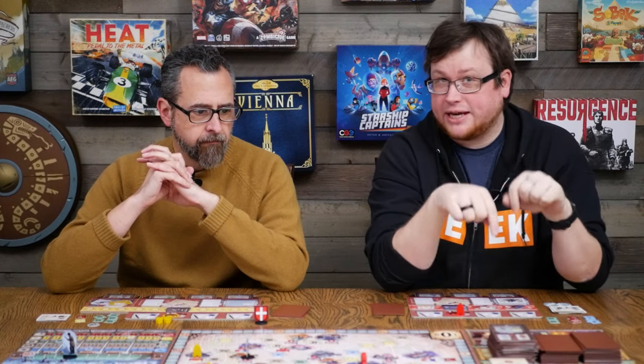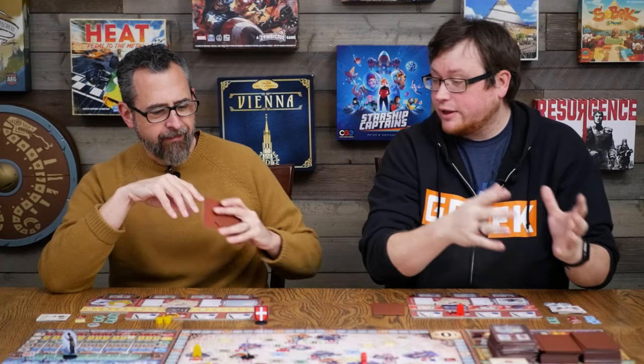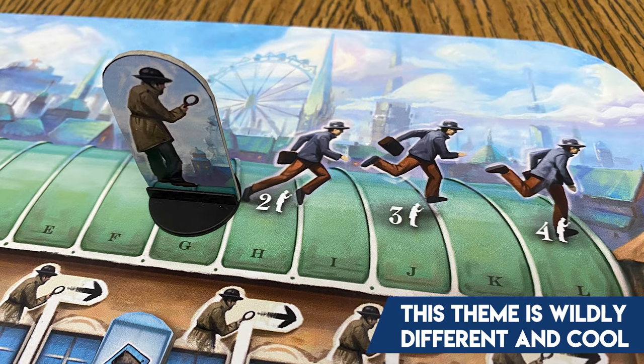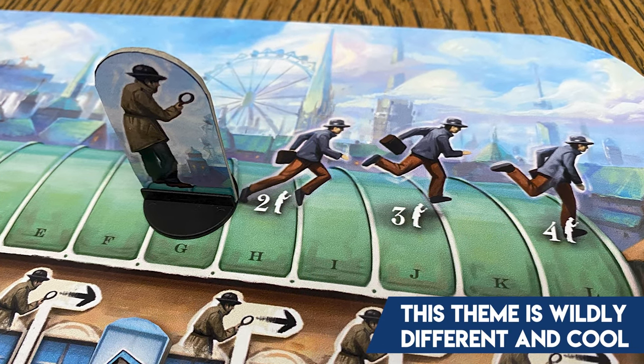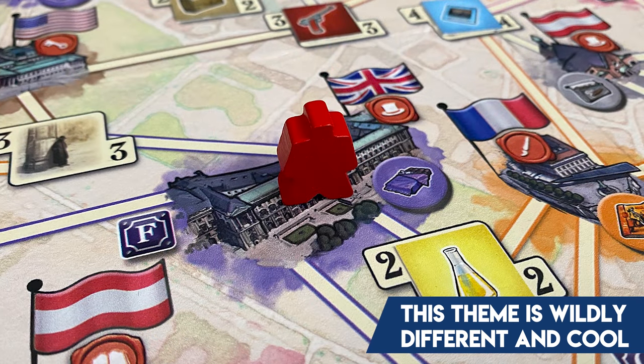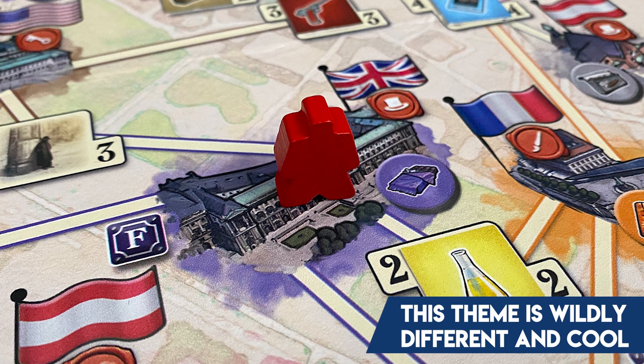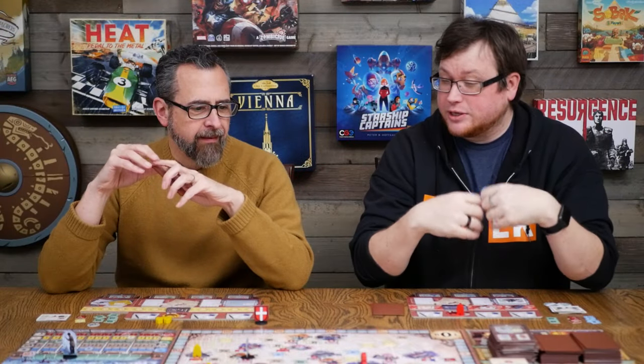In this particular instance, taking the theme away from looking for animals in the jungle to Vienna, which takes place during the Cold War — very different theme — has you running around this board as agents collecting information instead of pictures of animals. For me, it works a lot better to explain the mechanics, and the game actually feels a little bit more cohesive with this spy versus spy theme.